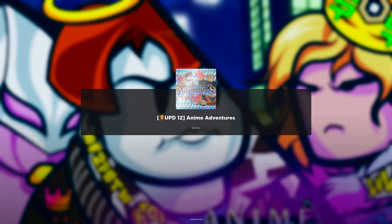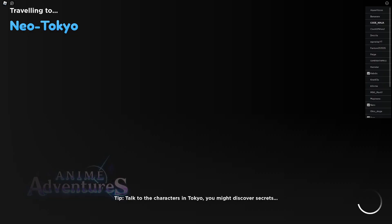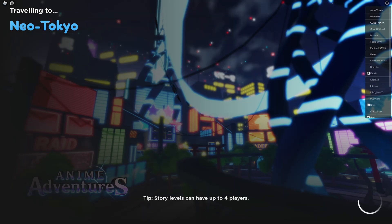What's up guys, we got brand new codes in Anime Adventures and I'll be showing you all the new working codes. In this new update you'll be getting a bunch of secret skins and units that you can redeem with all these new codes that are currently working in game, so watch this video to the end because there are a bunch of them working currently.